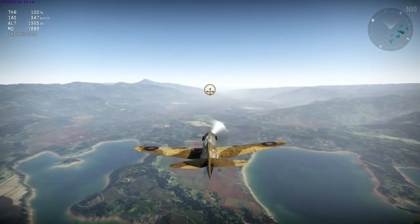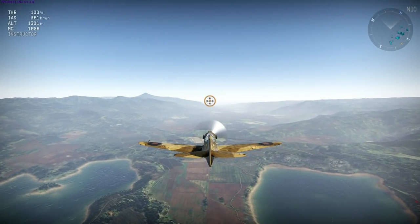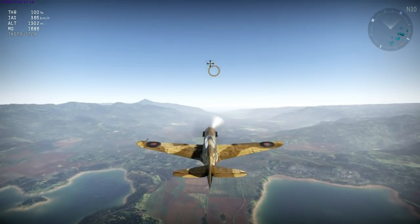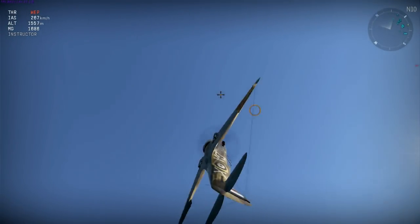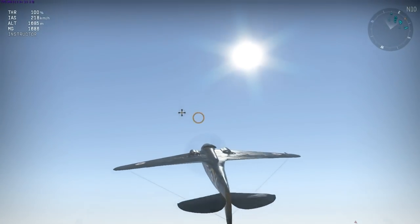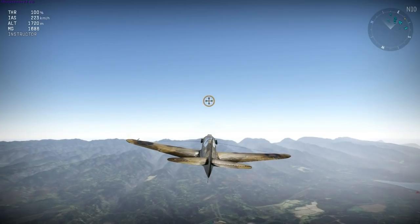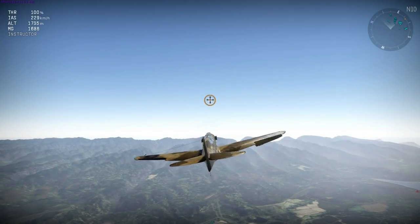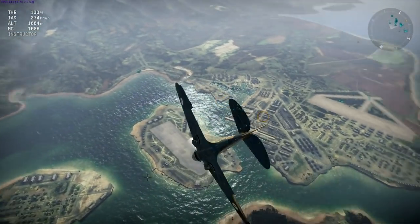Both of these can be used to turn in any direction you like, simply by rolling the plane while it's vertical. I'll demonstrate this with another Immelman — I'm now going to roll the plane, and then use the elevators to exit the climb and level out on my new heading. And the same in a split S: roll, and then level out.